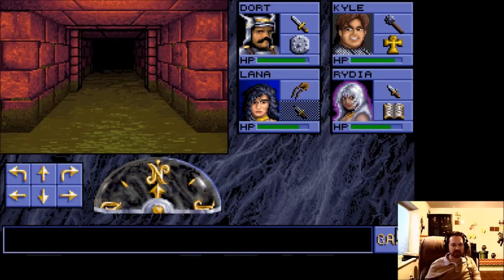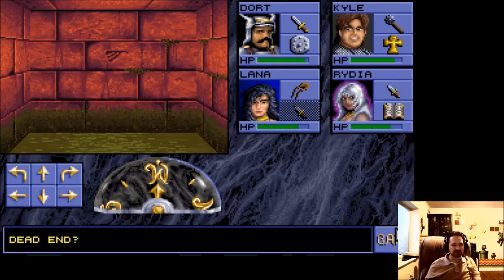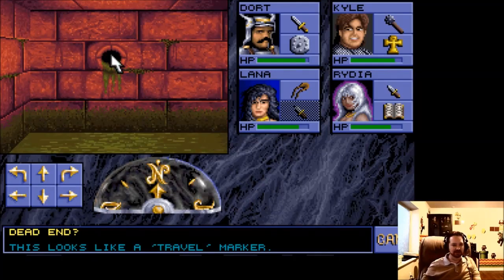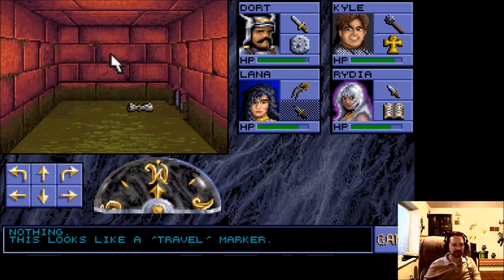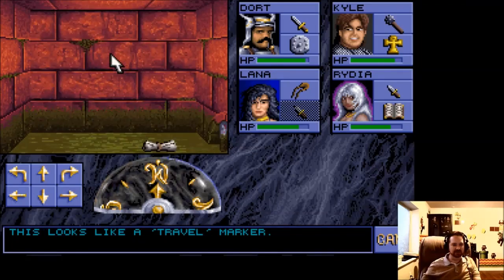We can go this way — to the north. It spun me around again, evil little thing. I think I want to go to the west. Dead end, question mark. This looks like a travel marker. A slimy drain pipe reveals nothing. I'm going to try to go forward through the wall — and it worked! That wasn't really a dead end, that was a fake wall.